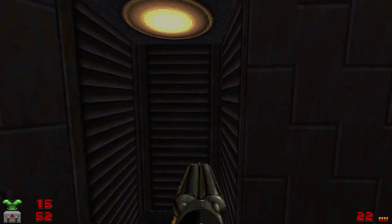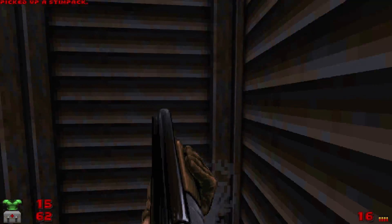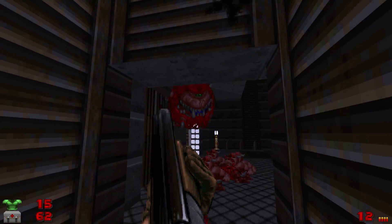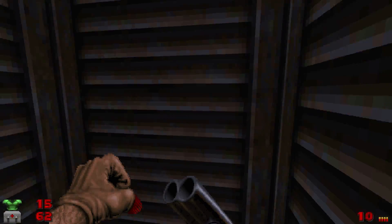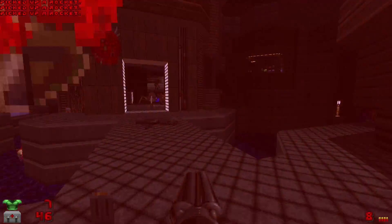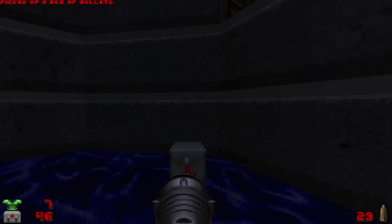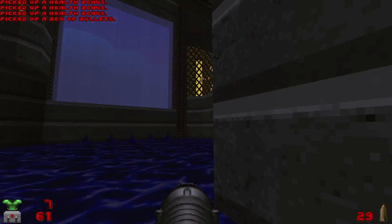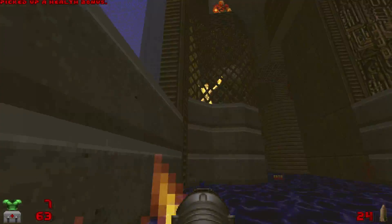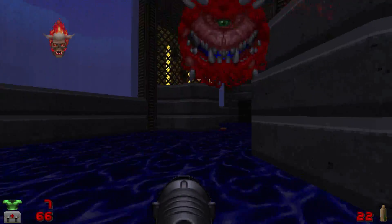Case in point right here — this small clump of enemies essentially has me bottlenecked in this lift. And in this case, it's actually the best way to deal with it, because as soon as I step outside, this room will pull my attention in multiple directions at once. You've got awkward enemies in high vantage points such as chaingunners, the occasional revenant with the homing projectiles, and yes, you did indeed spot an archvile. I can take a guess at the style of play — just constantly keeping you on the move — but you've got to pace it. You really do, and I think that's something this level sorely needs.